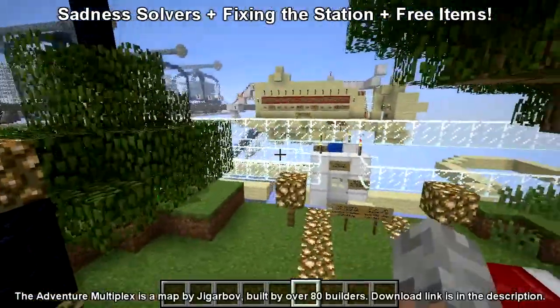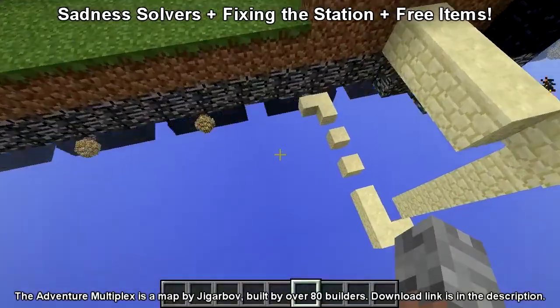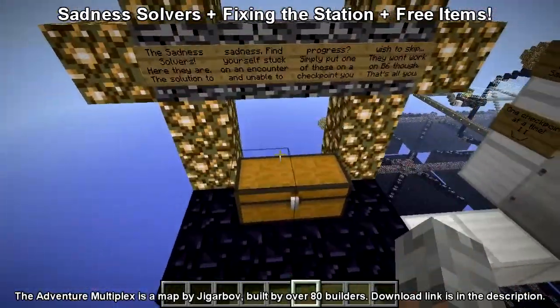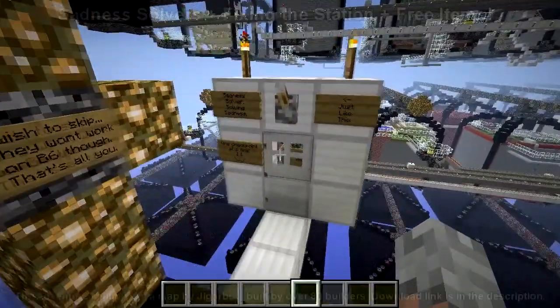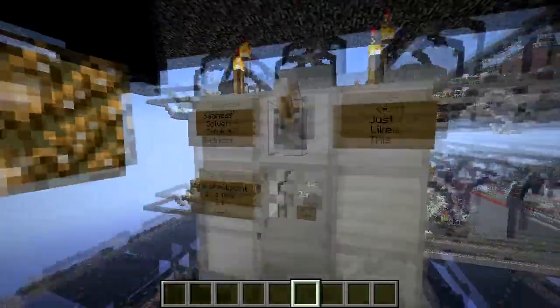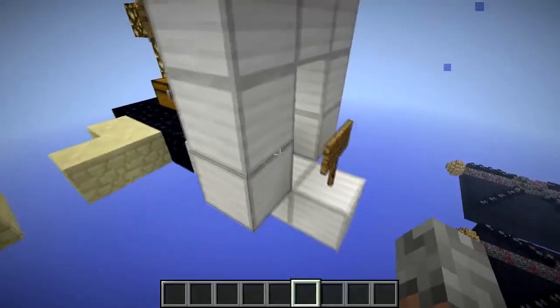This video is just to go over some of the extra things in this map. The first one is down here, just below the spawn — a set of levers called Sadness Solvers. You place them on top of the door like that and you open it. This is so you can skip through any encounter that you're having trouble with.